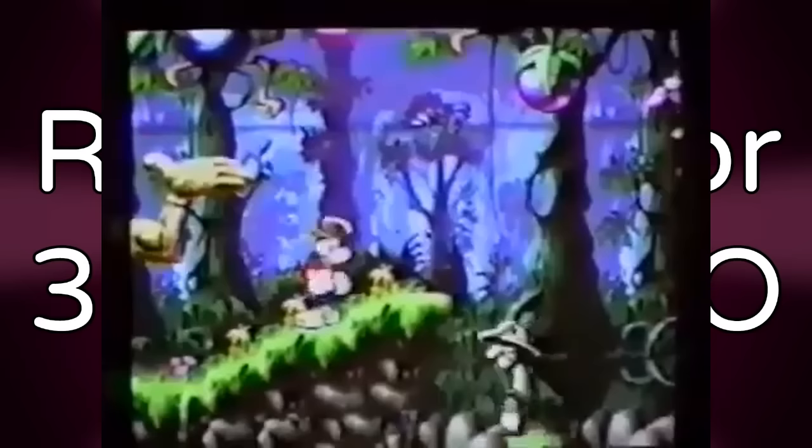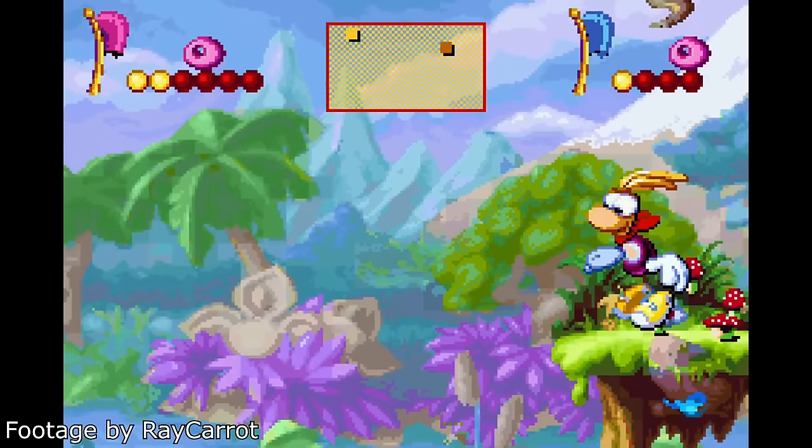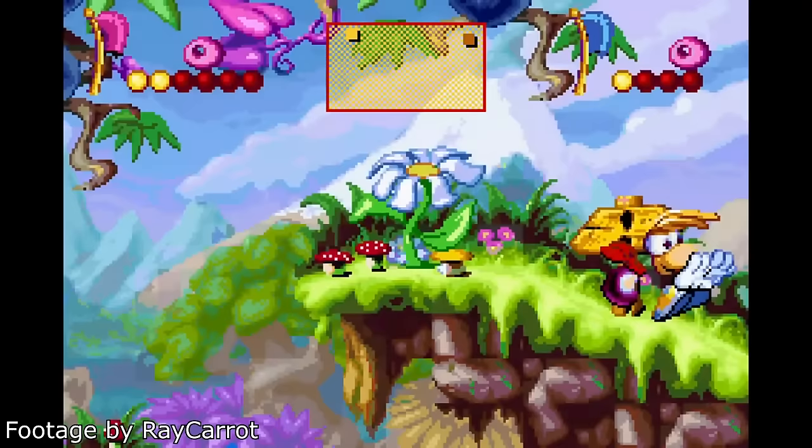Rayman 1 for 32X and 3DO. Based on old magazine articles and promotional materials, it is known that Rayman 1 was originally supposed to receive ports for the Sega 32X add-on and 3DO console. Some video footage of the 32X port even exists from E3 1995. These ports were cancelled and never released.